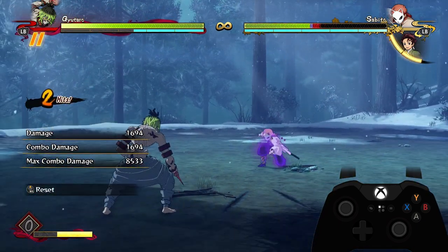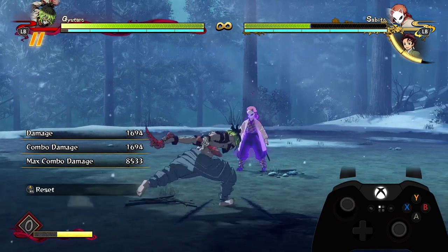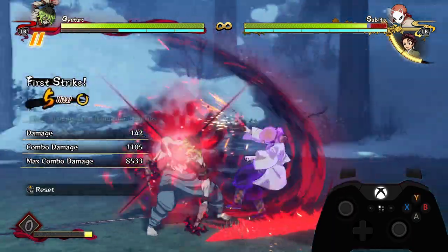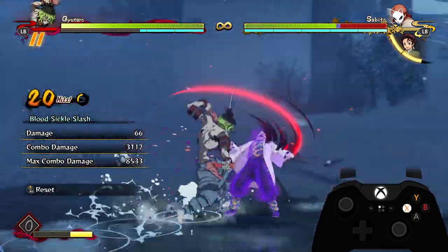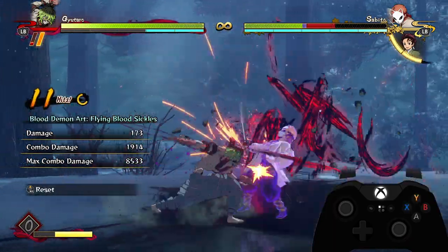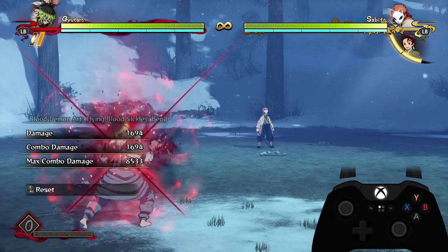Simple combo routes for yellow attacks will be something like a few buttons into a special move, full attack string into a different special move, full attack string into a dash cancel into a grab — that's relatively cheap and a good amount of damage. However, you can add extra special moves for a little bit more damage, but I don't personally think it's worth it. Yellow combos are the most free-form because you have so much time to decide what you want to do and how much meter you want to spend.